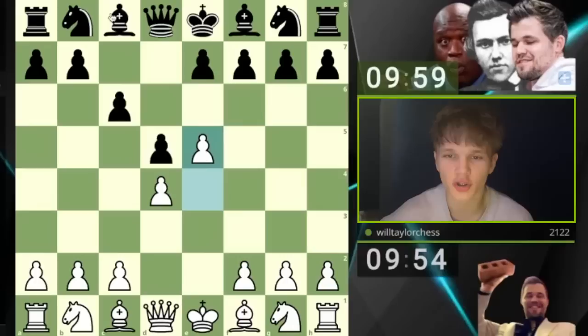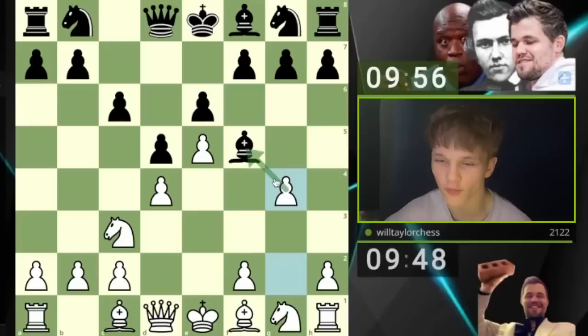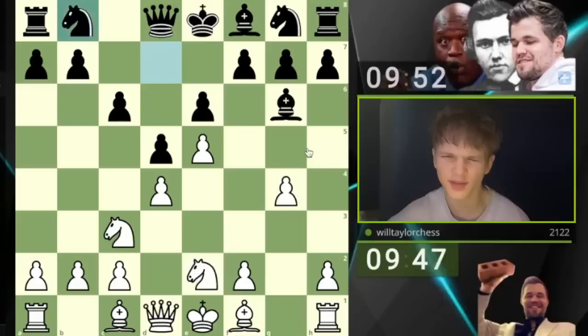I've just got back to university. Knight c3, they play e6. I've been wanting to show you guys this for so long — g4, the Shirov attack in the Caro-Kann. We then play knight g to e2 after forcing this bishop back. I've played this opening 10 times and I think I've got an 80% win rate with one of the games being a draw.